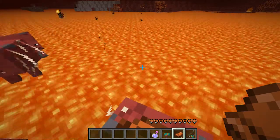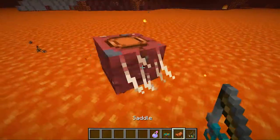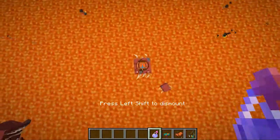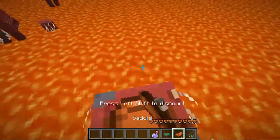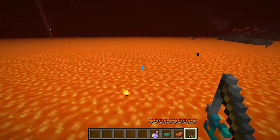Another thing you can do with this mob is use speed potions on them — they actually make the mob much faster. Let's get it on there without mounting. There we go, that has affected him, and now he's running away. So you can go a lot faster across the lava if you want to move any faster.